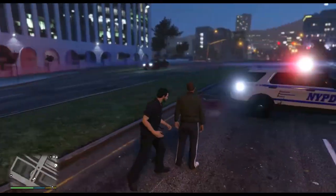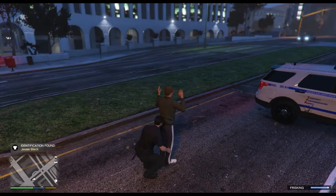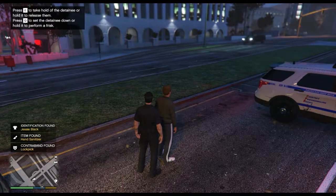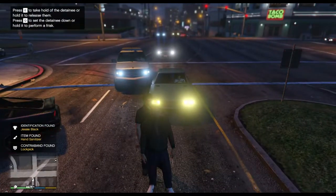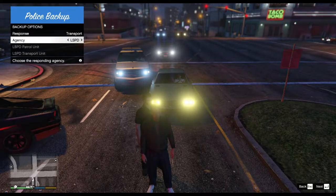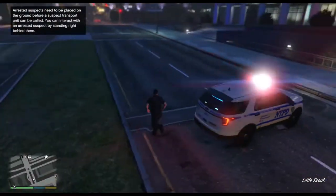Hand sanitizer. Okay, they must have added this during the virus because toilet paper and hand sanitizer are not items that people commonly carry. Maybe the hand sanitizer is, but... Anybody available for a transport? You can interact with this. So you've got to put them on the ground before you can call a transport unit. What's the key to do that? Press Q. Got it.